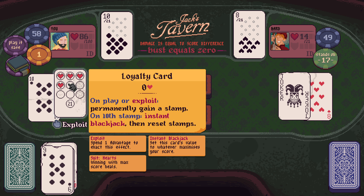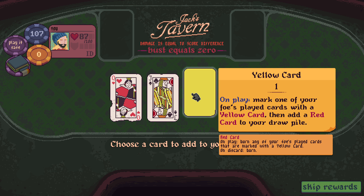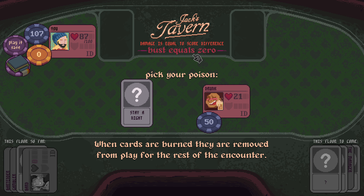Jack, hammer of clubs - exploit, deal 5 damage, then burn. Which doesn't seem that good. Yellow card - on play, mark one of your foe's cards with a yellow card, then add a red card to your draw pile. Playing the red card destroys the marked card. We could make lots of those with the memory card. That could be very interesting.